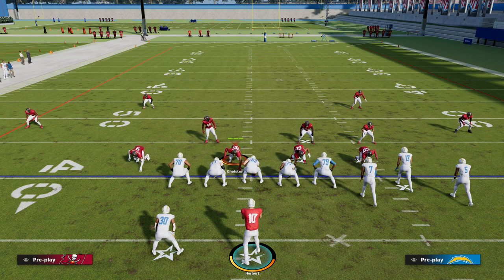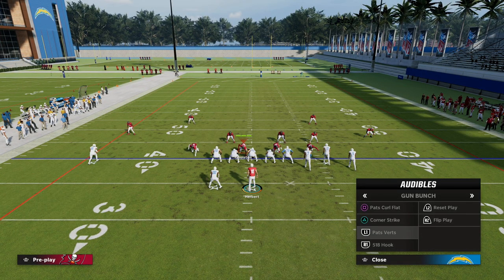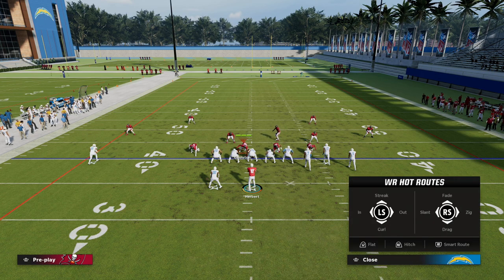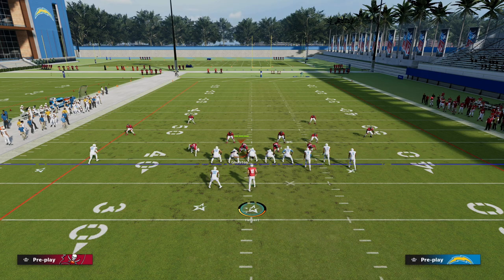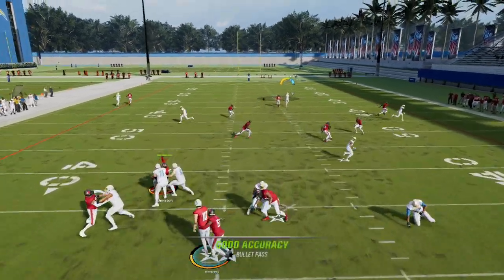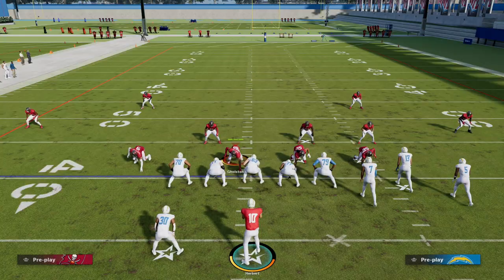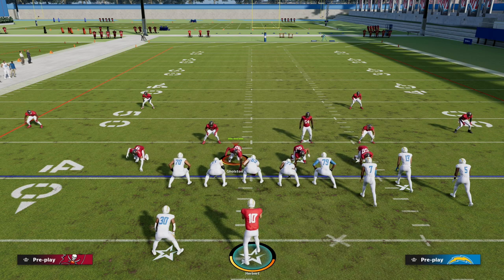Now, one of the best adjustments to beat match coverage out of Bunch is getting all three receivers to go vertical — something like a smart-routed in, a streak, and a smart-routed out. Different vertical route combinations can be very effective. What we want to do with our match coverage is try to protect it from defenders getting confused within a Bunch set specifically — not a trips set, a Bunch set. That's a very important distinction.